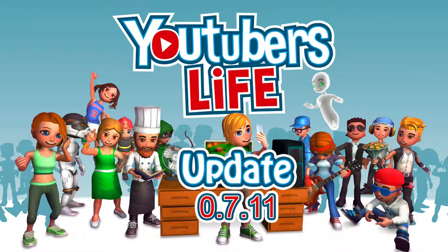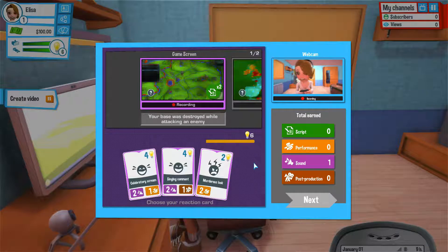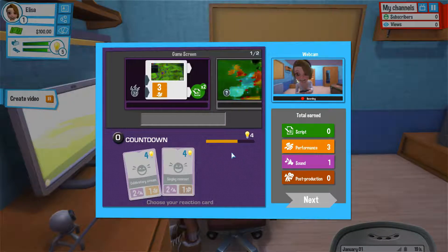That's something that I wanted to talk to you guys about and show you the new features. So now when you get presented with these cards, you get these different emoticon faces. You need to try and guess which kind of one goes best with the recording as usual — like for here, the base was destroyed, and that's something that we're not going to be particularly happy about. So we're going to go with the angry emoticon card, and it pops up to say that that was the right choice.